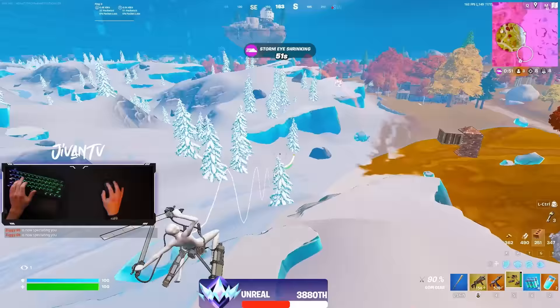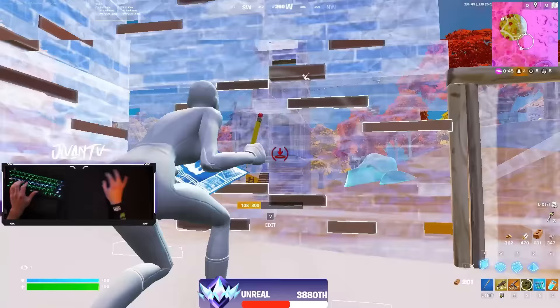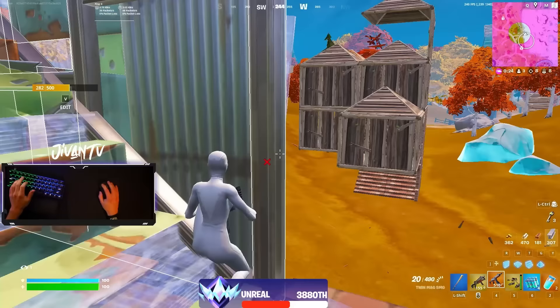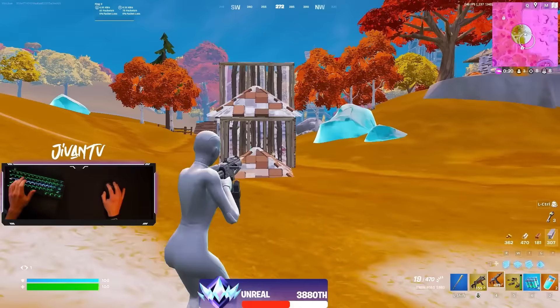This is the part of the game where most people will be like, three people left in the lobby, let me just W key. But I guarantee myself a win every single time by not doing that. Basically what I do is I get off to one side of the zone so I'm not in the middle. I shoot them a little bit here and there, but I wait for them to fully start fighting. And then I just third party — it's pretty simple.